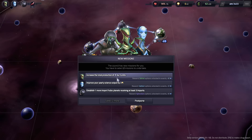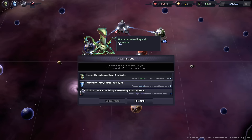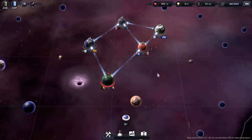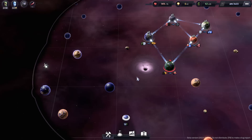Increase total production of robots by 3 units. Improve yearly science output by 3. Establish one more import hub with a planet receiving three imports. We have to pick two out of three. I think it's possible to increase robot production if we can get circuits over here, and the science output is doable as well — though those might be long-term goals. You can build stations like a research lab: give it people and access to a resource and they will study it, generating science. Ideally you want it to have like three inputs of the thing you're studying, not just one.